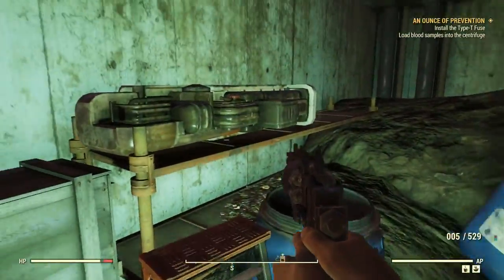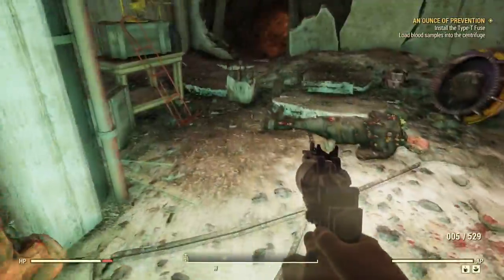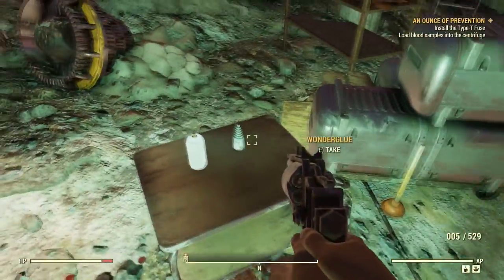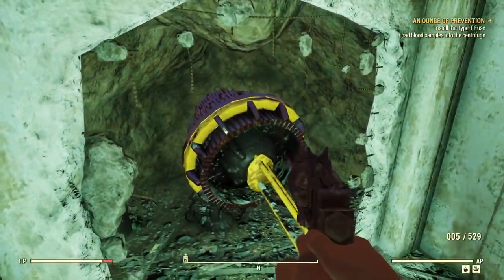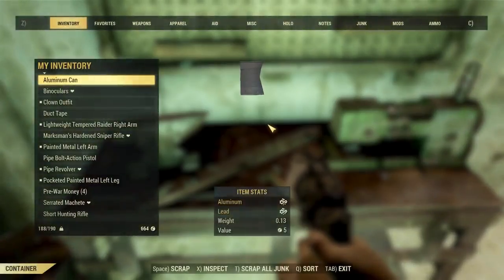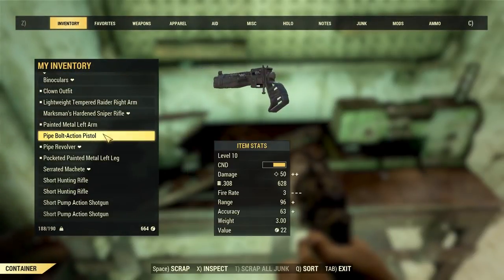I'm not sure where I'm going to find a key to get into that room. I killed all these Scorcheds and none of them seem to have the key on them. So maybe if I explore the rest of this place — look at this, neat. It's kind of hole drilling machinery. Armor workbench — we can use it to scrap our junk real quick and scrap some stuff that I'm not interested in keeping.